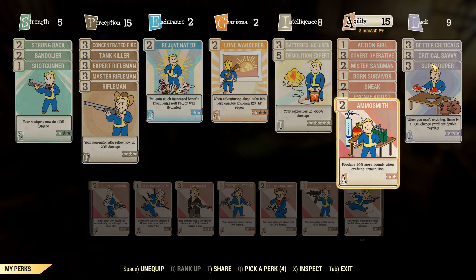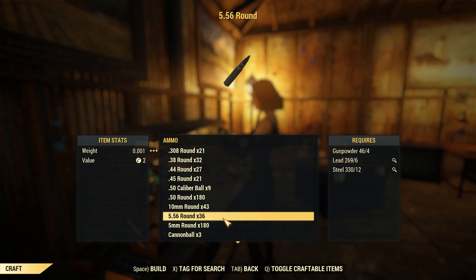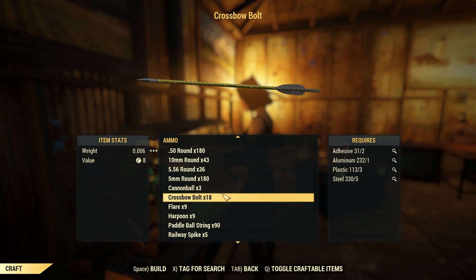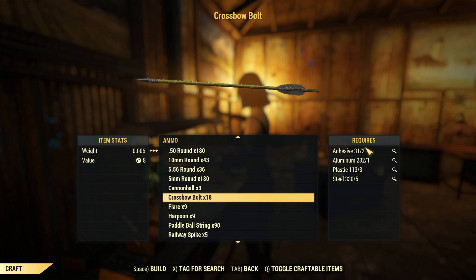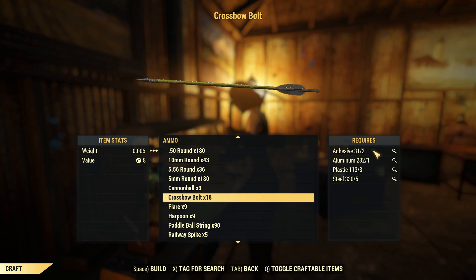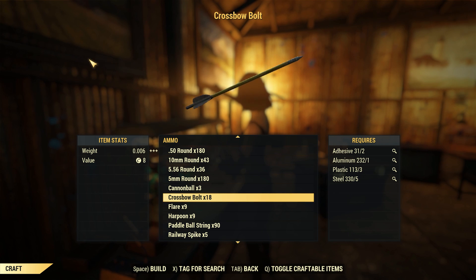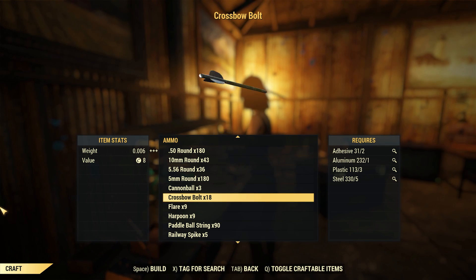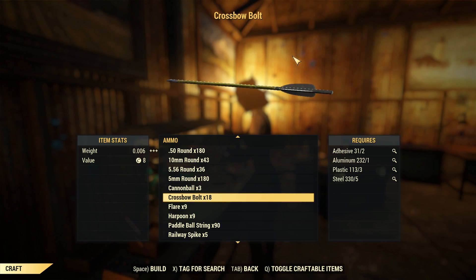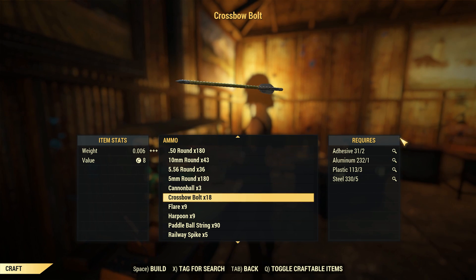Like basically all other weapons in the game, this thing can have its ammo crafted on a Tinker's workbench. Be sure to have SuperDuper and AmmoSmith whilst you craft them. For adhesive, aluminum, plastic, and steel, you can make 18 crossbow bolts — and let me tell you, that is actually a really steep requirement. Aluminum and adhesive are pretty uncommon; you want to hold on to those for actual weapon repairs instead of making more crossbow bolts. You'll find these out in the wild though — usually in ammo crates. All of the ones I'm carrying now have not been crafted; I've just been gathering them over time. Since I've got Bandolier 2, they haven't been taking up too much weight.